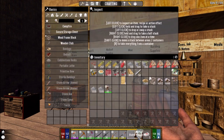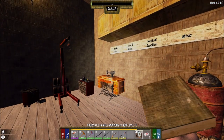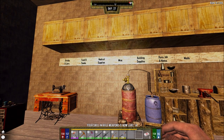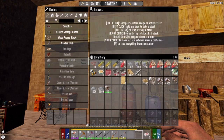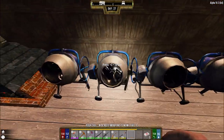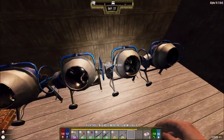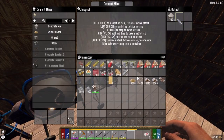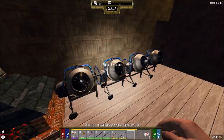Bladed weapons — I wanted to check my bladed weapon skill. Bladed skill is... 12. Oh, that's low, that's really really low — I thought it would be way higher. Okay, anyways we need to get this done, so let's quickly grab all our sand.